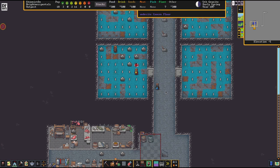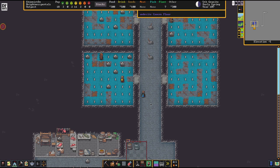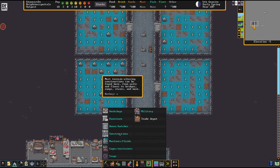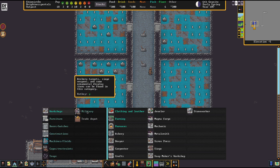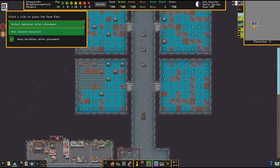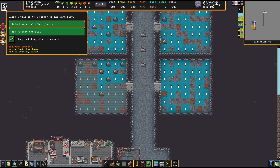Hello there everybody and welcome back to episode 4 of the Savage Lands season 2. We are back at Brightness Portals, where we left off last time. The big irrigation has brought muddy soil to work with, and the farm plots here are only the beginning of today's big plans.